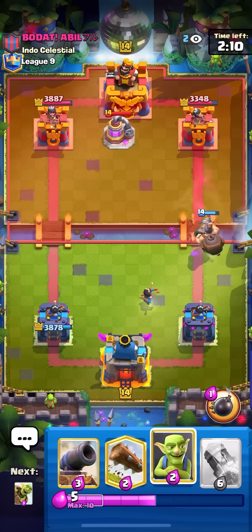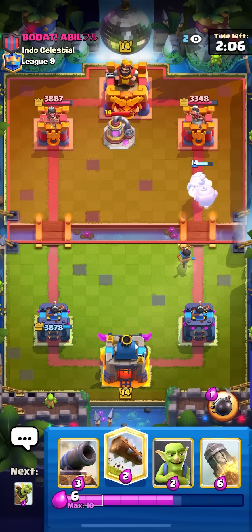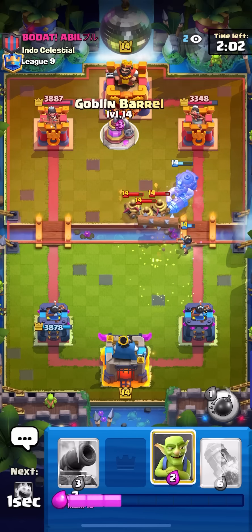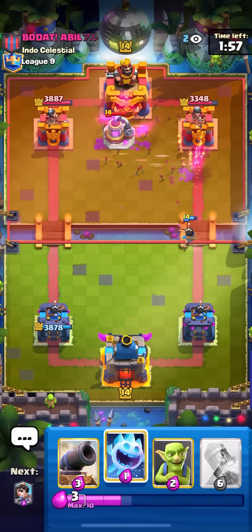I can't rocket the elixir collector in this because I don't have enough elixir and also it's too risky — I don't want to be down elixir at all. I can be down an elixir but I can't rocket the pump and be down an elixir, I need to have stuff down. Just gonna go for a barrel here on the pump.